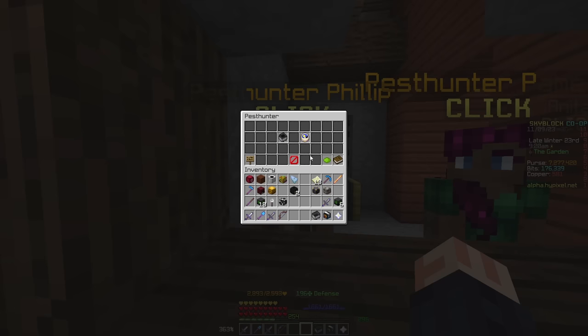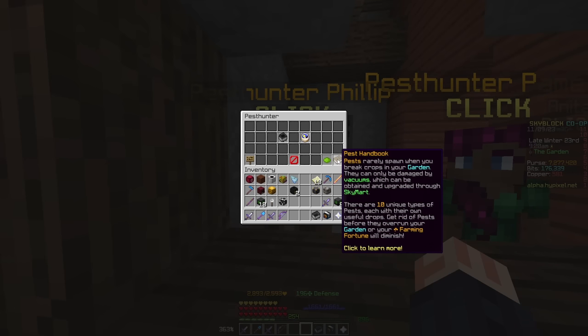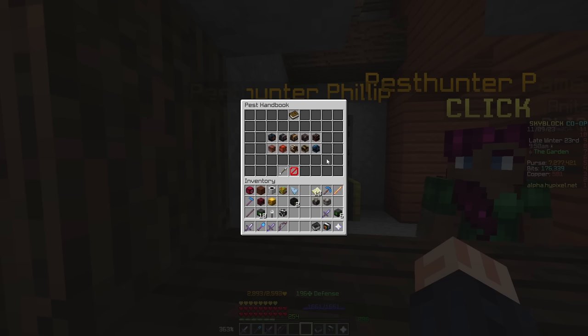We'll get into this one at a time. To start off, we're going to want to look at the handbook. Pests rarely spawn when you break crops in your garden — people are saying it's around a 5-minute timer, but this can be modified with various upgrades and debuffs. They can only be damaged with vacuums, which can be obtained and upgraded through the Skymart system. There are 10 unique types of pests, each with their own useful drops. Get rid of them before they overrun your garden, or your farming fortune will diminish.